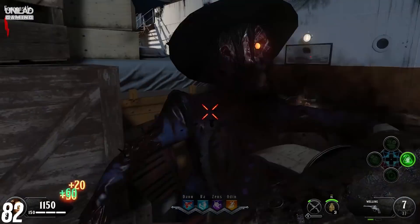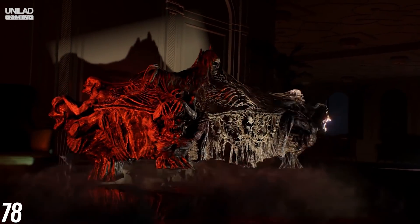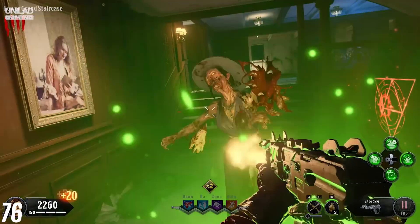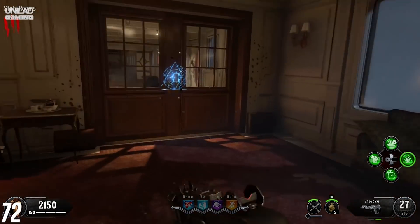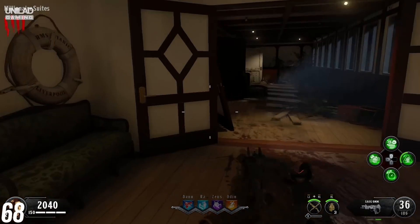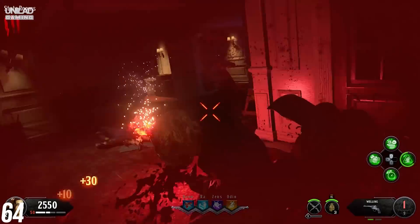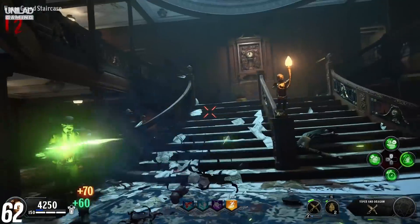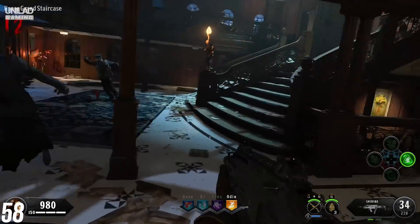The other new map is Voyage of Despair, seeing you stranded on the Titanic, running through tight corridors and narrow walkways. The doomed cruise ship is super challenging, but the aesthetic is immensely engaging. After getting a few crawlers and running around like a headless chicken for a few hours, you will have mapped out the entire boat from top to bottom, until you take one wrong turn and you're lost all over again. That's one of the main reasons Voyage of Despair is so challenging — that and the zombies, of course. But just like in multiplayer, you can pick a specialist weapon to help you out in sticky situations, and trust me, they're seriously cool.